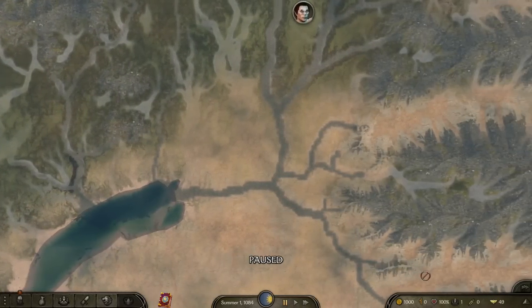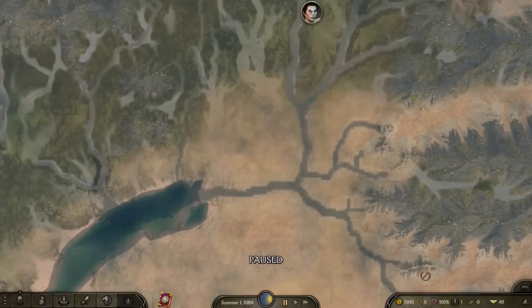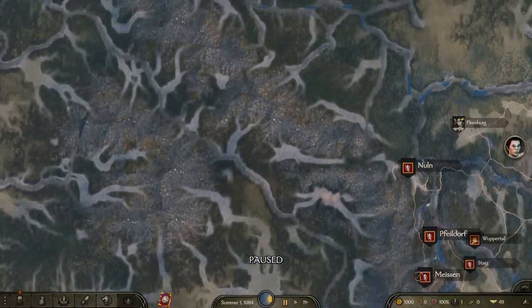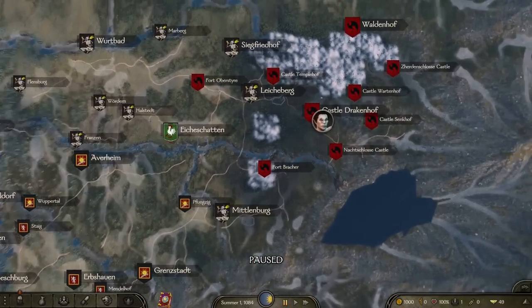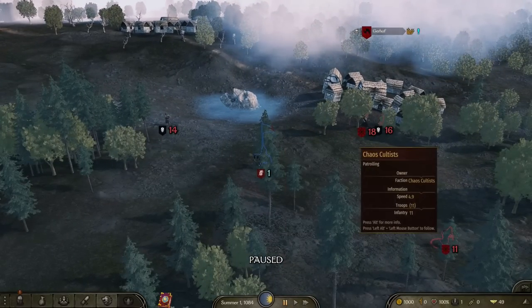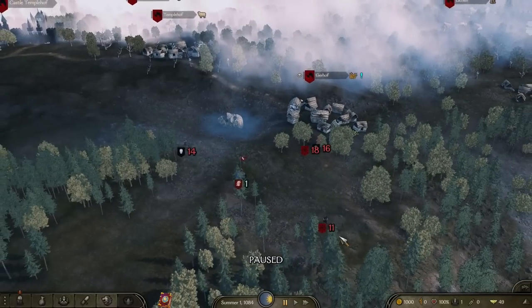Right now they've only got territories that would be considered more or less like the map for Total War Warhammer 1 in a sense, and there's just so much to it. Obviously not all areas are playable at the moment, but they're adding more with each patch. This is the second playable patch and there's already so much — it takes a while to go through everything, but there's enough to cause plenty of chaos.